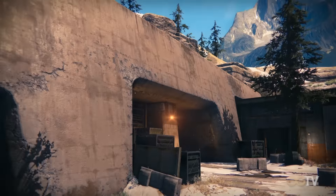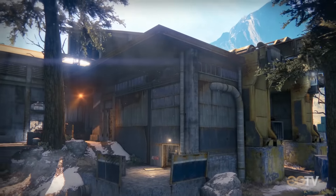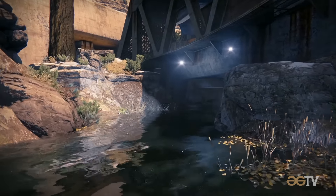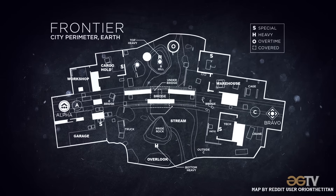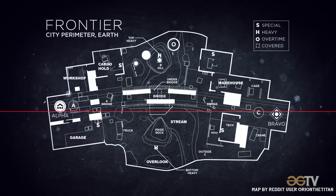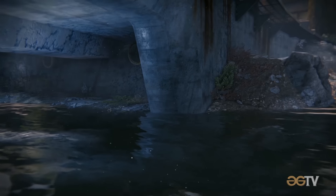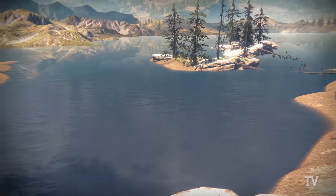The map is vaguely symmetrical, with the two spawns located in large structures built on either side of an iron bridge that crosses over a small ravine. There are railway lines running through the map dissecting it along the x-axis, and a small stream that cuts through the map vertically creating a y-axis. The stream opens up into a picturesque lake that flanks the lower side of the map.